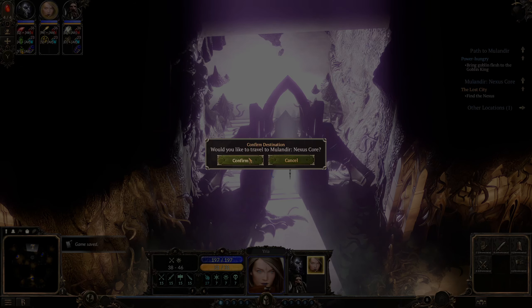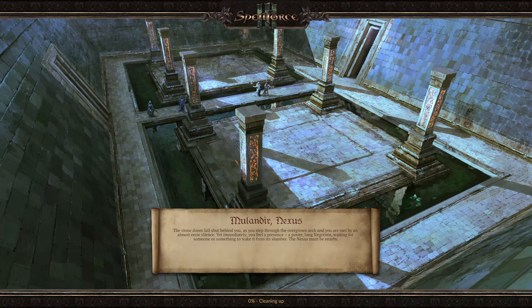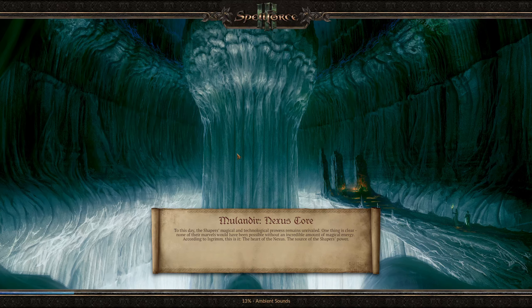Mulandir — a Nexus Core. To this day, the Shaper's magical and technological prowess remains unrivaled. One thing is clear: none of their marvels would have been possible without an incredible amount of magical energy. According to Iskrim, this is it — the heart of the Nexus, the source of the Shaper's power.